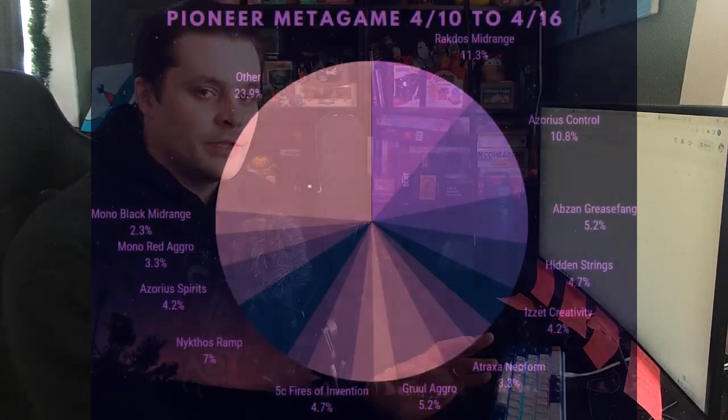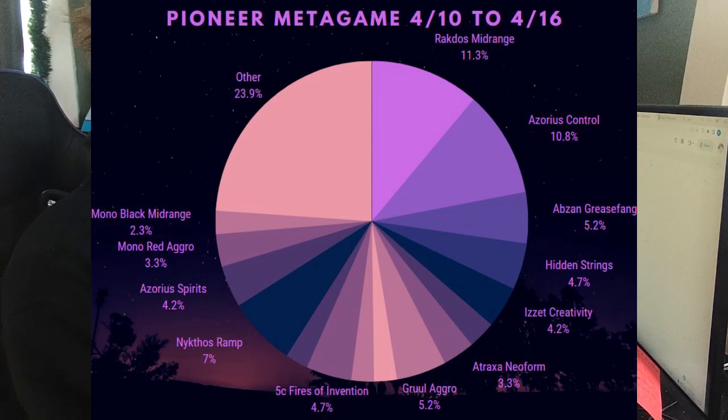The most popular deck, to no one's surprise, in Pioneer is Rakdos Midrange, followed very closely by Blue-White Control, and then a small gap, and then a Nykthos Green Ramp deck. The last time we did a Pioneer metagame, Blue-White Control had made a huge surge in popularity, truly contending with Rakdos's popularity, so it's no surprise seeing those as one and two again. The big surprise is the Nykthos Ramp deck becoming more and more popular, because it had nearly totally fallen off the map, at least on Magic Online. It's likely that Nykthos Ramp became more popular because of the increased popularity of Zane Greasefang — it's kind of an ebb and flow of the format responding to itself, because Karn is just insane against Greasefang.